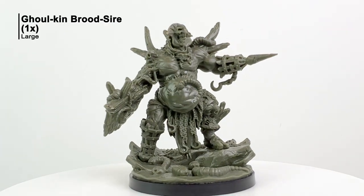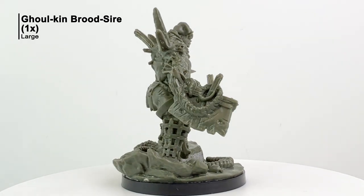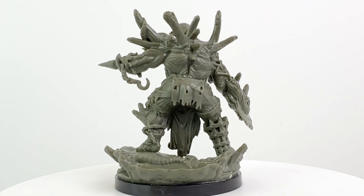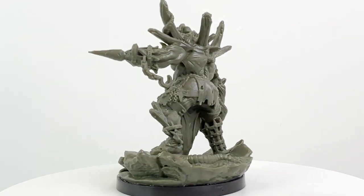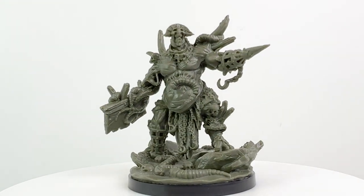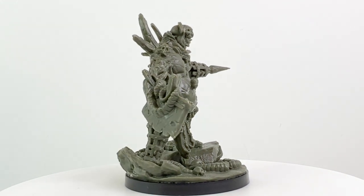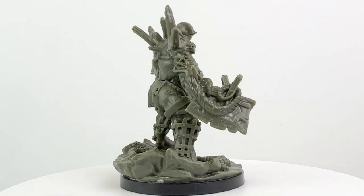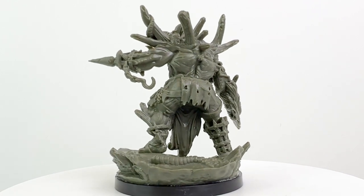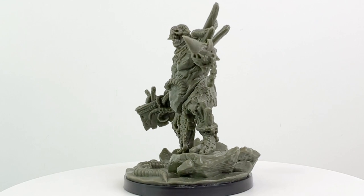Finally, we have the Bloodsire itself — a CR8 undead ghoulkin with magic resistance, the familiar paralyzing claw attack, a powerful bite, an aura of despair that can frighten foes, and the ability to redirect damage to any other ghoulkin nearby. His stat block is lacking in ranged attacks, but the adventure book features a fun rolling table to determine what happens when he hurls random flasks from his workstation at any pesky heroes who invade his laboratory. And of course, all these ghouls have a number of resistances and immunities too.